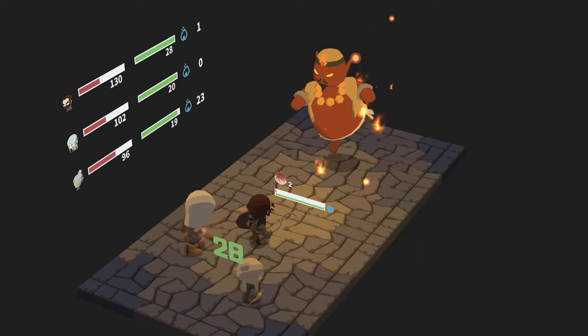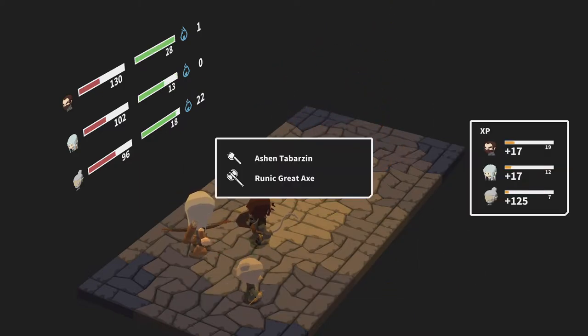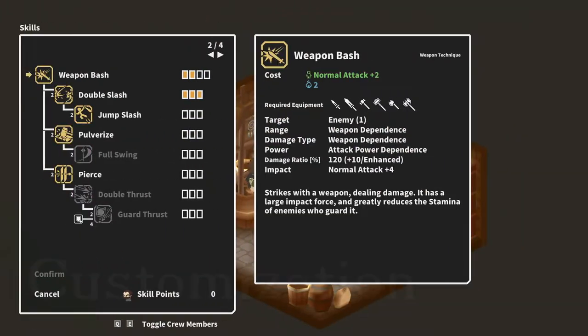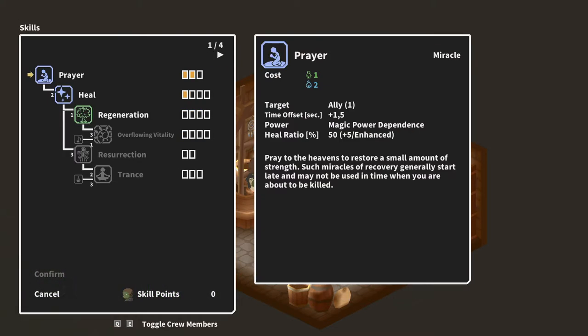Victory in a battle results in experience points, which also results in leveling up and gaining new skill points to use. Each class is provided with four different skill pages, which can be individually utilized.